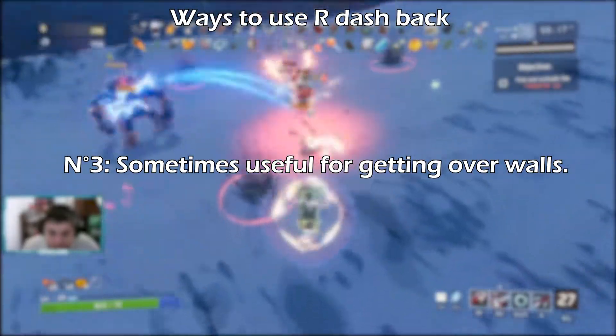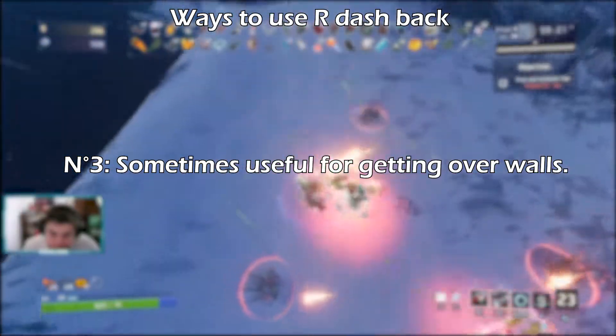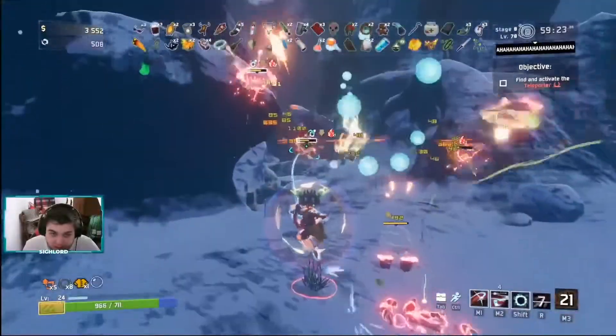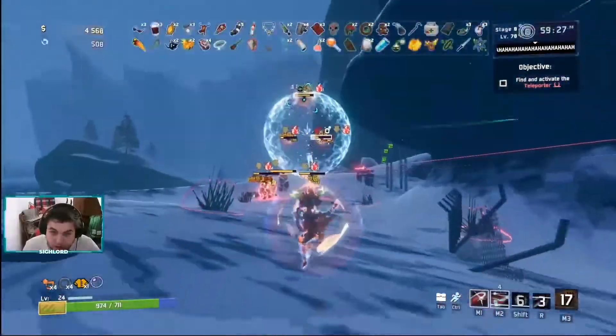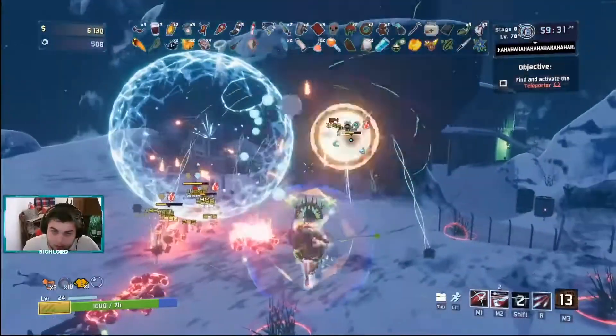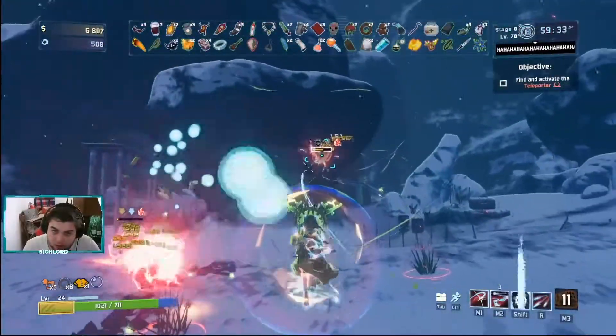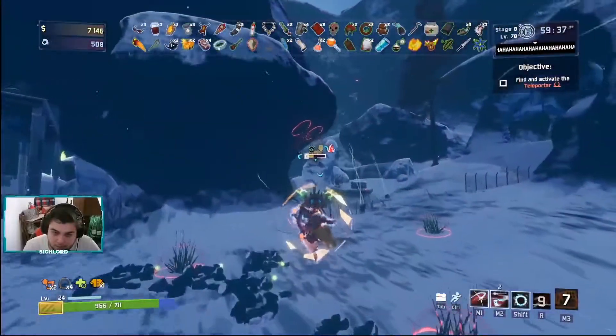Number three, you can try and get above some certain small ledges thanks to this ability. Although your shift is much better at it, of course, but if you don't have it up and don't want to wait the cooldown, you can always use this. Now, this isn't foolproof, and you can fail it a lot, but more often than not, you'll be fine and actually get the result you'd expect — which is an escape, and then dealing the damage of a royal capacitor.